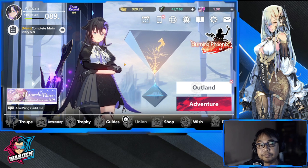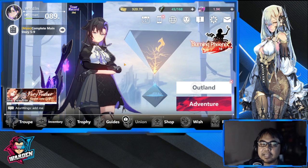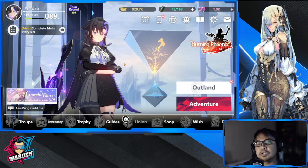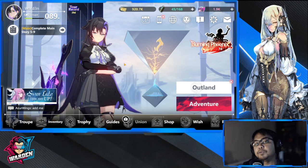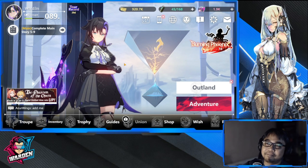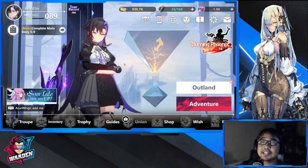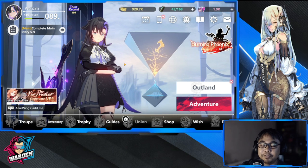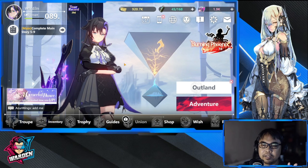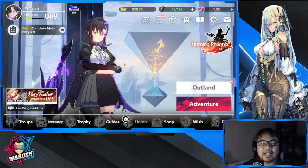Final thoughts: if you're not summoning for Nunu and lack a single-target damage dealer, go for Rita's banner. If you got Nunu and have nothing left for Rita, it's okay — especially if you already have Fenn. If you want to save up for the next banner, feel free. As for me, I'm keeping Rita, and if I didn't have her on this account I'd definitely pull for her. Comment below with your builds and whether you're pulling for Rita. Thanks for staying this far — take care, stay safe, this is the Warden and I'm out.